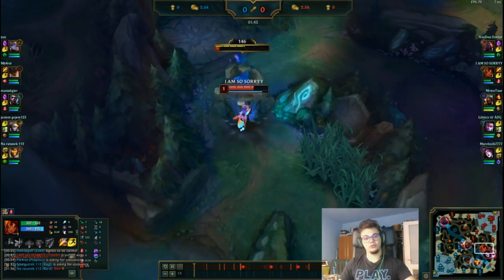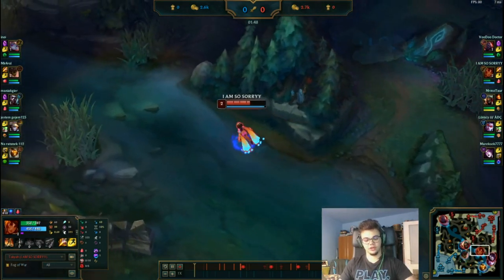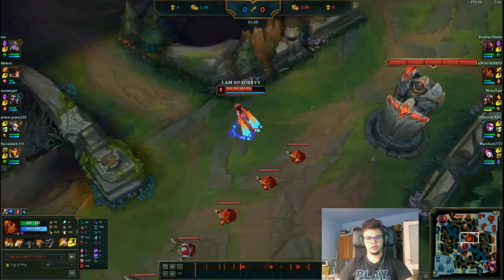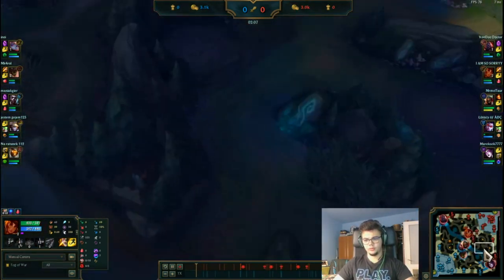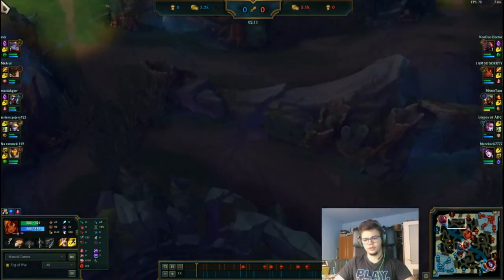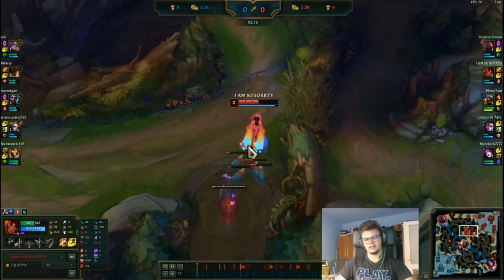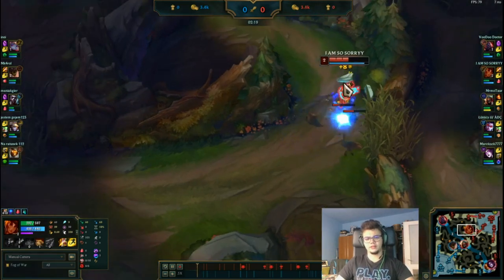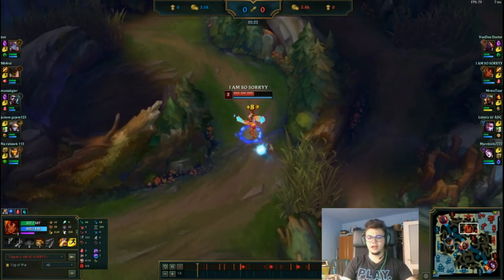I'm generally banning Olaf or Kha'Zix right now because Taliyah has a pretty annoying time against them, especially if they flash out. I generally start blue and then move towards Raptors to heal up with the E. I put a ward here because my mid laner doesn't generally defend, especially in flex. For this game I'm actually against something very easy to play against, like Malphite.